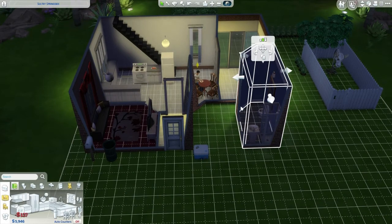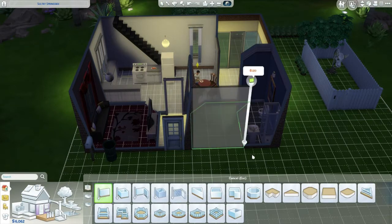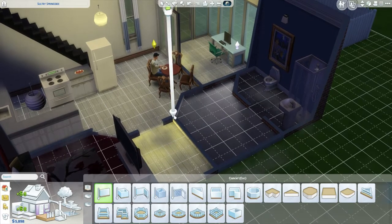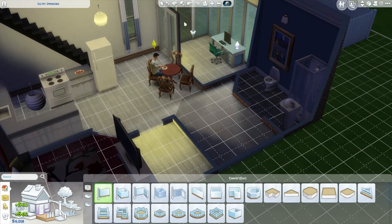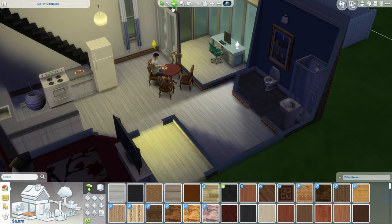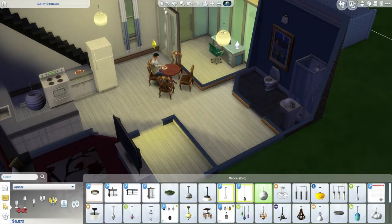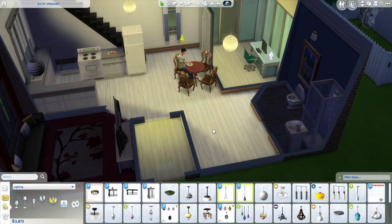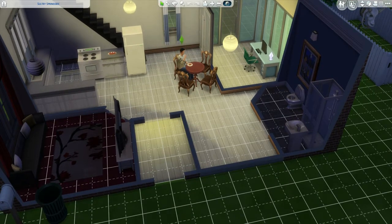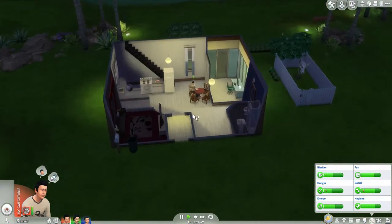We're gonna move the bathroom and sell that. Let me turn off those grids because they drive me up the wall. We'll get another lamp here, and then when he's finished I'm gonna put the dining room around here. We need to make this house bigger somehow — put some more decorative items in there.